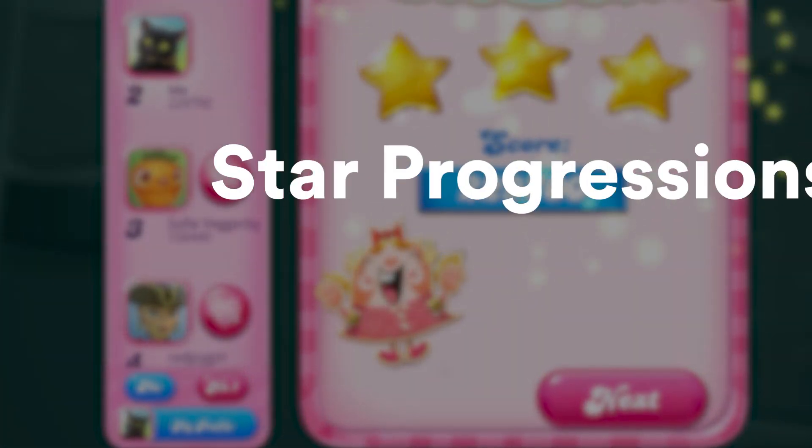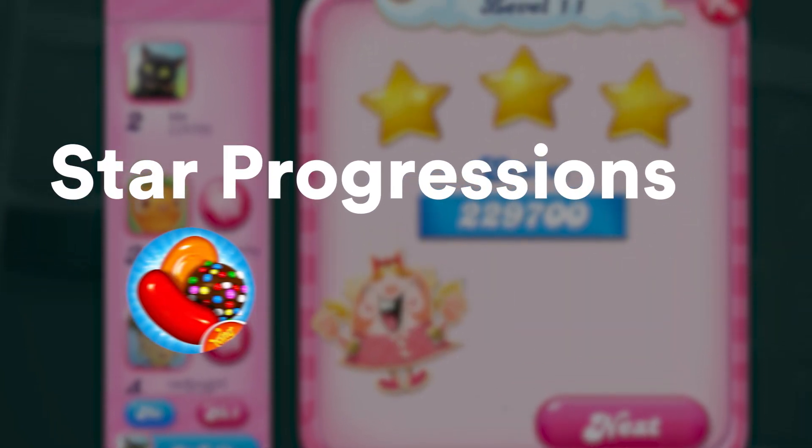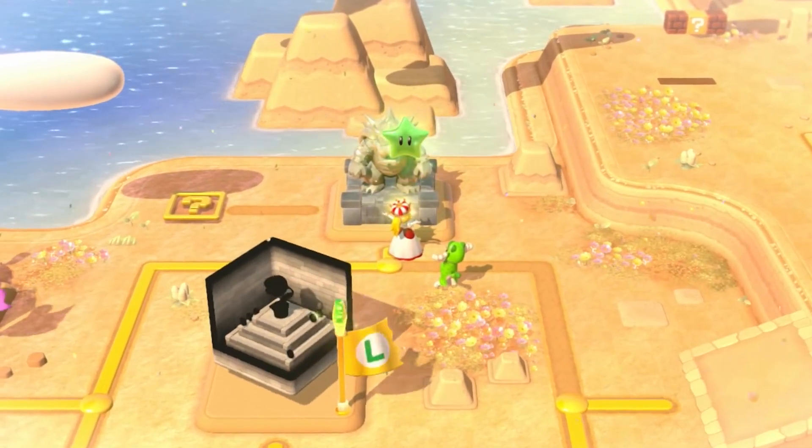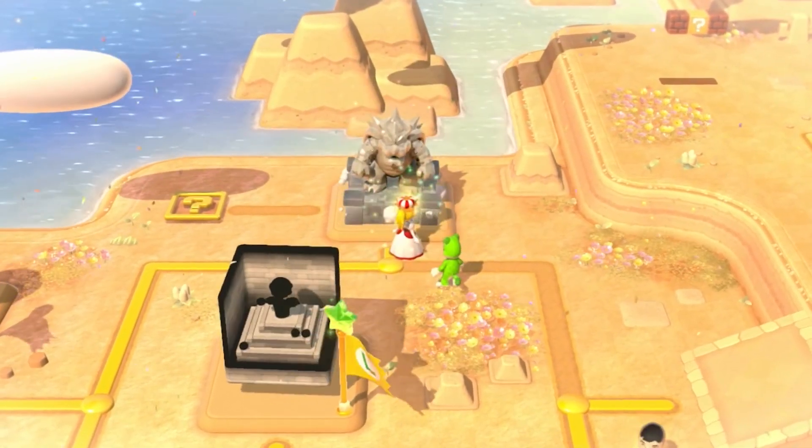Creating a star-based progression system like those found in games like Candy Crush or Super Mario is easy. You just need to create a progression and check for each tier if the player has unlocked a certain level.